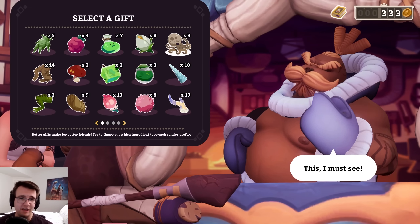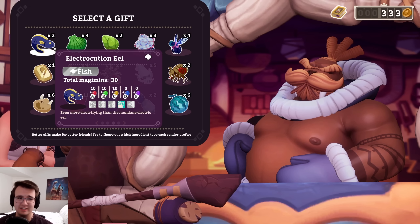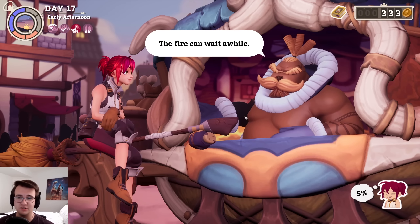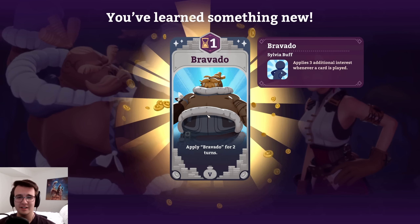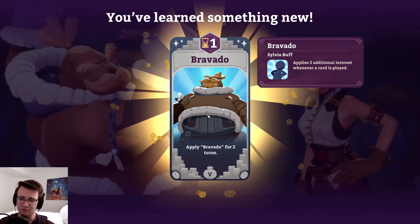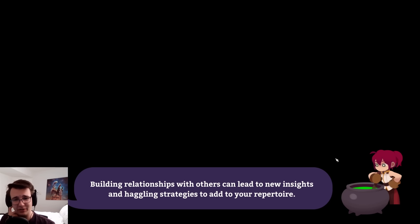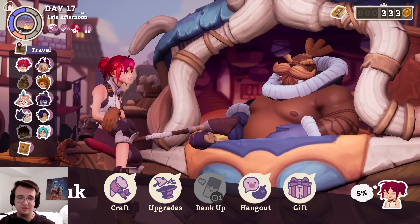Muktuk is nuts about fish. I looked in the shop and I couldn't find many good fish. The best fish I have is this silver eel — it's not great, but it'll do. They'll just be very happy about it. Plus a rank up — hell yeah, I'll take that with Muktuk. Bravado: for two turns, applies three additional interest whenever a card is played. Interesting. So this benefits really well with low-cost cards. I've got so many interesting deck ideas that are like half complete — just missing some non-existing cards. That's all I got for today.